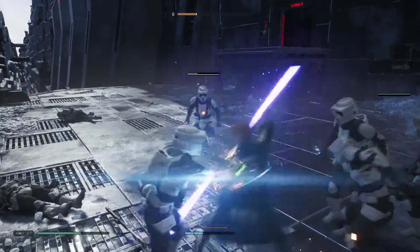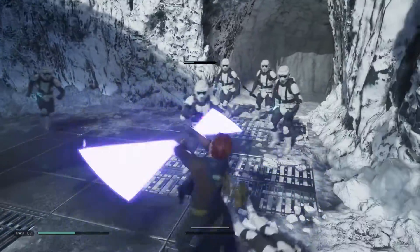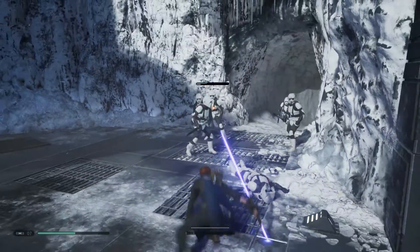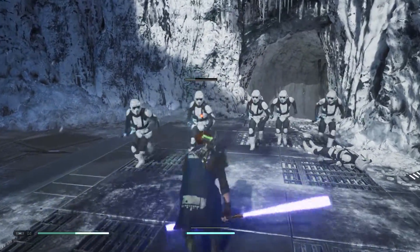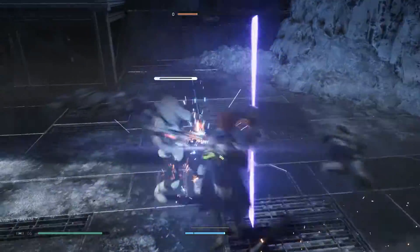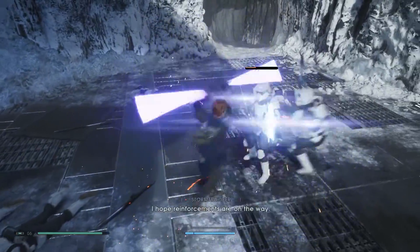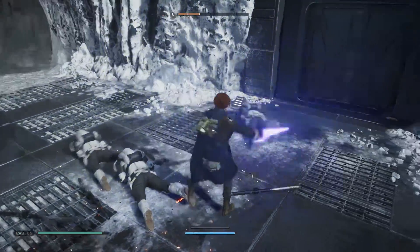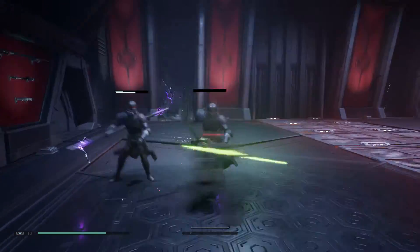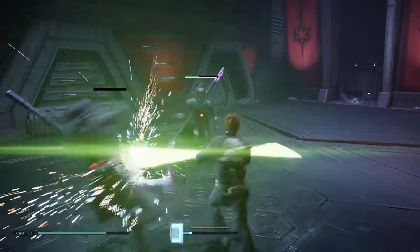The double-bladed lightsaber is an incredibly powerful upgrade in Jedi Fallen Order. It gives you access to the double-bladed fighting style, which is excellent for crowd control and fighting multiple enemies at once. If you want more information on how to use it, check out my combat guide. In this video, I'm going to show you how to get the double-bladed saber as early as possible. There are multiple points in the game where you can get it, but this is one upgrade you'll want to have as early as possible.